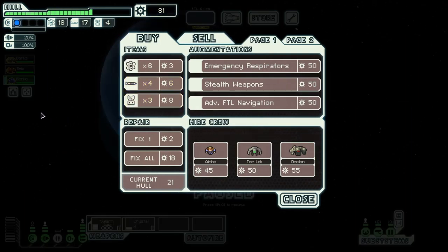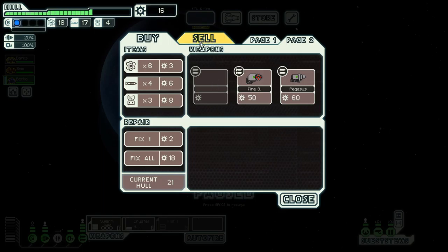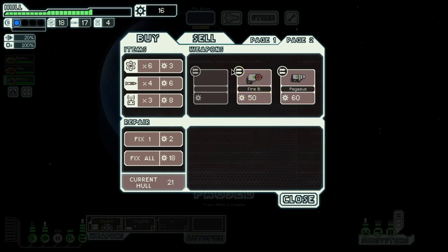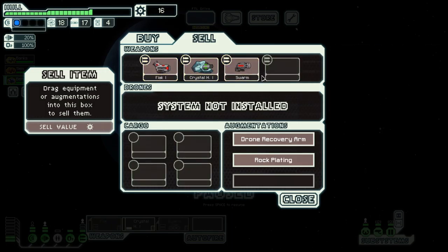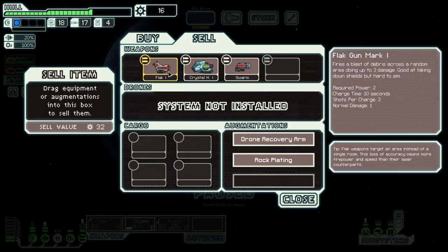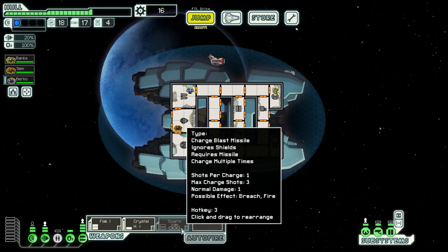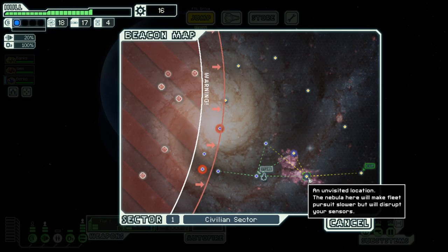Let's have a look at the store here. I have a second page — they have Flak 1 which is good. Usually I don't tend to buy weapons at stores unless they are good, and the Flak 1 is such a weapon, because basically it shoots three projectiles but does not use missiles. Similar to the Swarm Missile, it has a radius where it can hit. So that's a good thing.